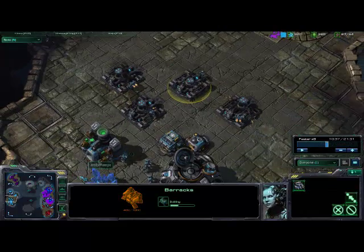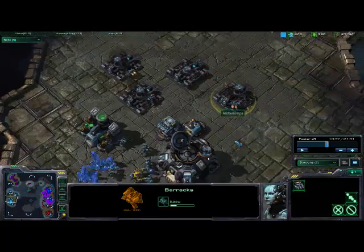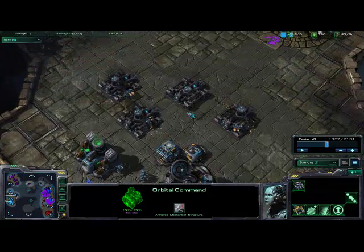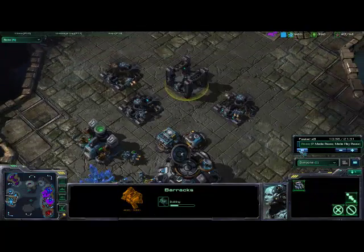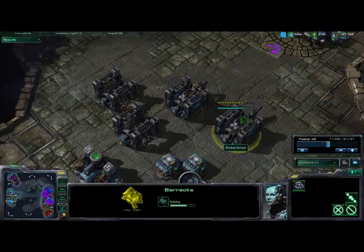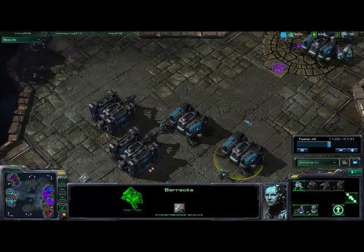Here is where we get into the steamroller strategy. Once I decided the Reaper Rush wasn't working, I started bringing in massive amounts of units. I had been dropping MULEs like crazy so I had the resources to quickly build up four barracks, and each of them is going to get an attached reactor in order to build massive amounts of marines.